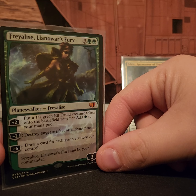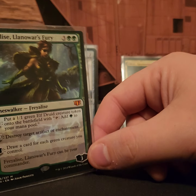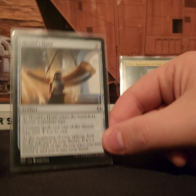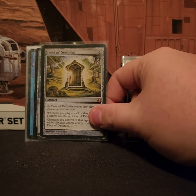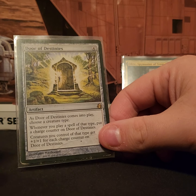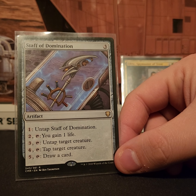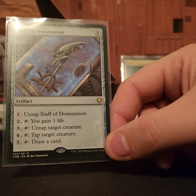For our planeswalker we have Freyalise — I really like her minus-six ability to draw a card for each green creature you control, which can just draw you tons and tons of cards. Herald's Horn lets you look at the top card of your library and if it's an elf put it in your hand, plus elves cost one less to cast. Door of Destinies puts a counter on itself whenever an elf enters play and all elves get plus one plus one for however many counters are on it. Staff of Domination goes infinite with one of those tap-for-each-elf cards, allowing you to draw your entire deck and gain infinite life.